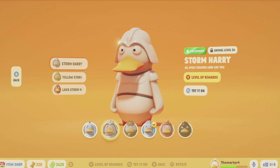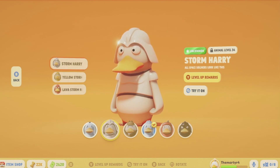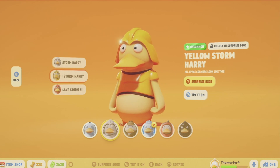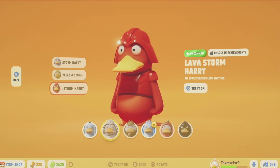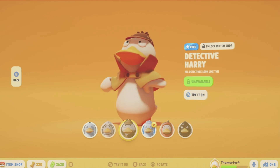So you can see here, right next to where it says uncommon above the name, you can get them by leveling up, you can get them by unlocking them in surprise eggs, unlocking them in achievements, and lastly unlocking them in the item shop.